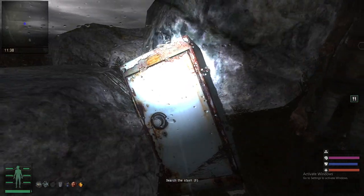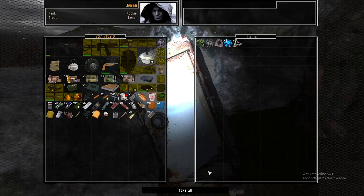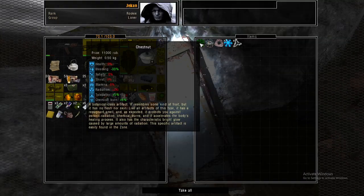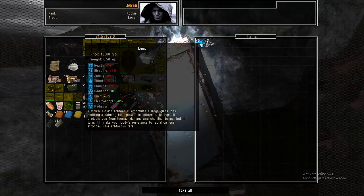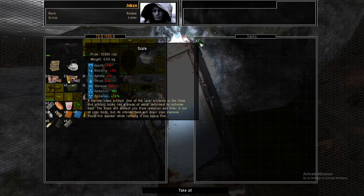I'm about to spoil it — three, two, one. And inside are some pretty good artifacts, including the chestnut, the crown, the bagel, and two lens artifacts, which are used for the unusual lamp and some scales.